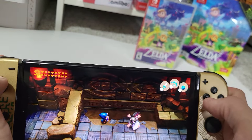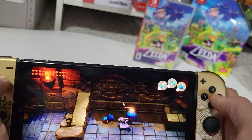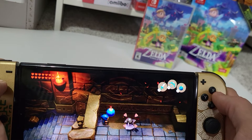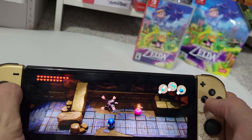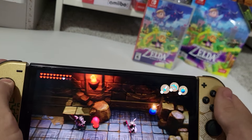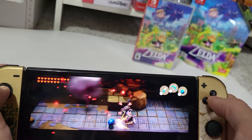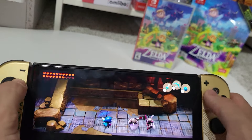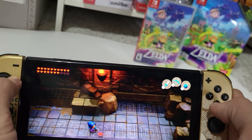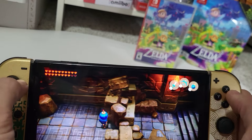Ready my shield — ZL. I'm using my shield. I blocked that guy. Here's a bomb — oh crap, lost a heart. I'm forgetting what my attacks are. There's bombs everywhere. How about my sword? Let's go, take this. I regain a heart back. Forgot I have other weapons besides the bombs.